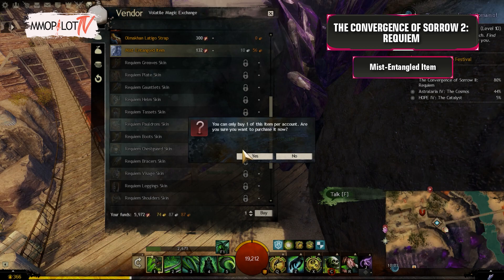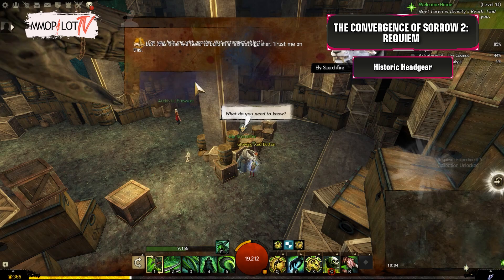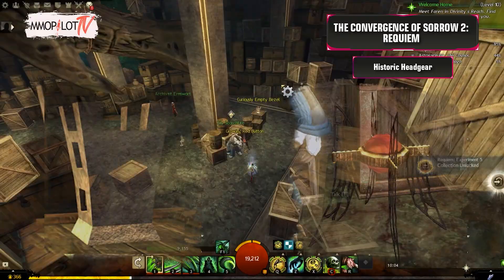Mist-Entangled Item: Buy this from Trader Hyacinth in Yatendi Village. Historic Headgear: Speak to Ely to unlock a new collection, Requiem Experiment 5. Buy her items and repeat the process above.